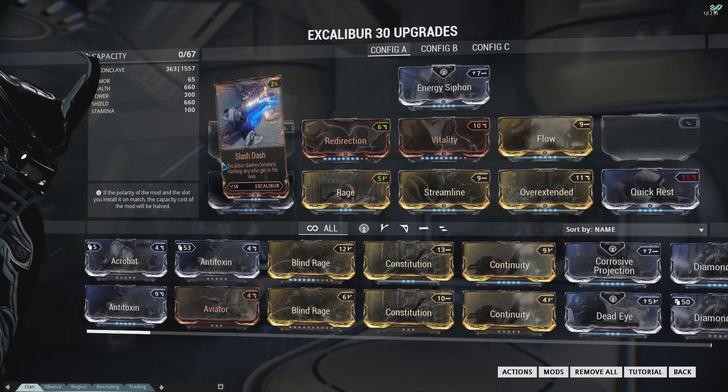Slash Dash doesn't do good damage no matter what you do, and you can run Excalibur in a complete damage-based build and it'll be okay. But the fact of the matter is that Slash Dash is going to allow you to get in and get out of trouble, and it's only two points — don't take it off.